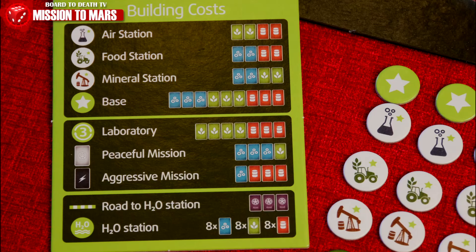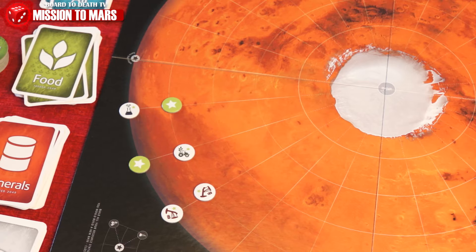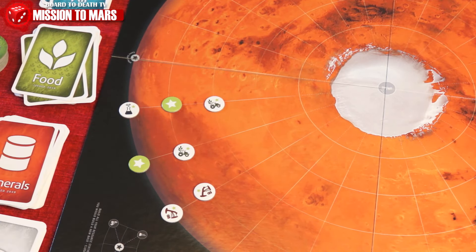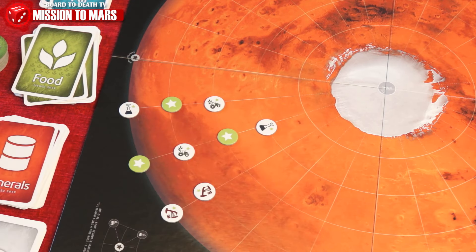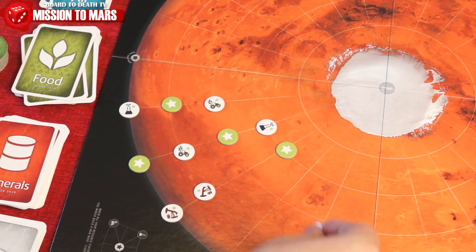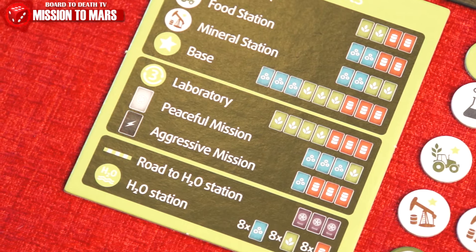This brings us to the next action: building. The cost of each building is on your building cost sheet. Simply trade in the required resource cards, take the appropriate token, and place it in a legal spot. A legal spot is in one of the corners, adjacent or diagonal on intersection lines, next to one of your base tokens. Building a base is crucial as you can only build forward. You cannot build on your own or another player's token.